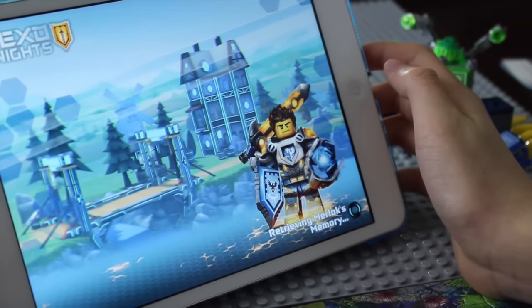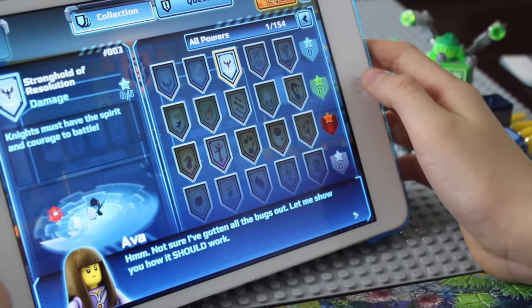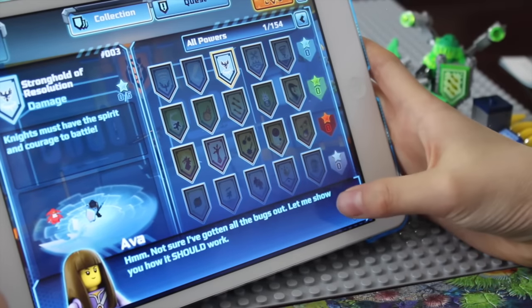So we know we can just scan the shield. I'm not sure I've gotten all the bugs out. Let me show you how it should work.